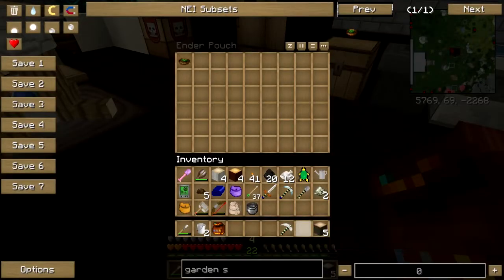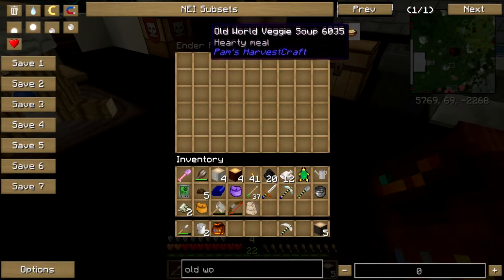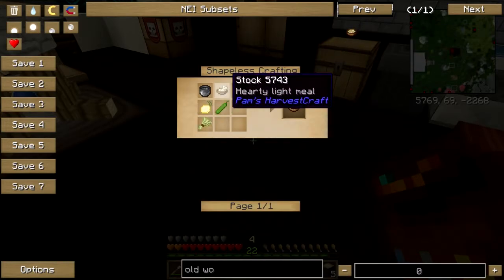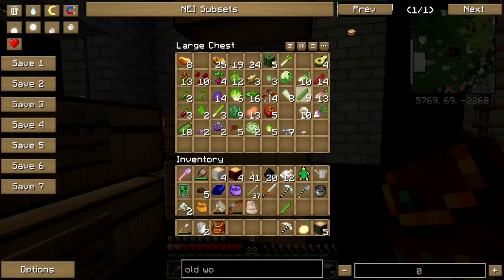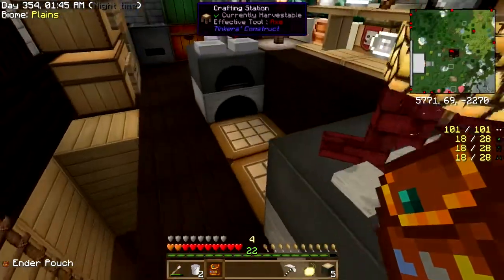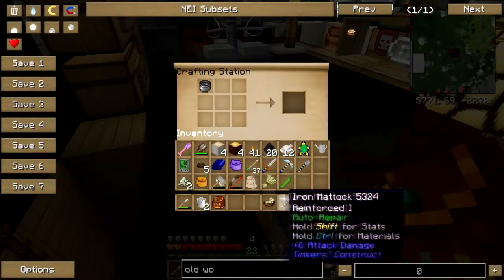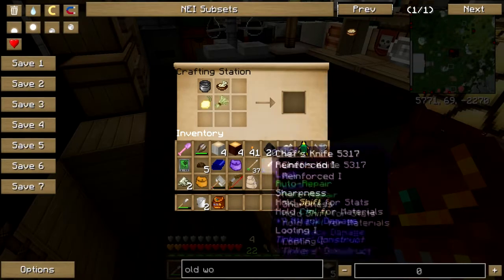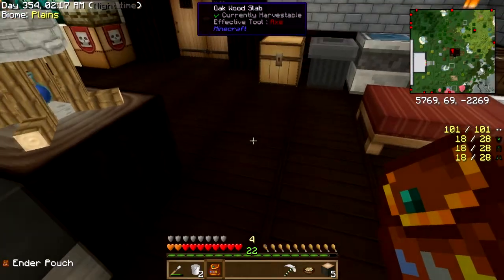There we go, garden soup — cross it off. Alright, old world veggie soup. That's like turnips and peas, onions and barley — see, there's the barley. I got onion, peas, and barley. Still got the pot. Stock is right there. Old world veggie soup is out! When they say old world veggie, I thought they meant like potatoes and parsnips.